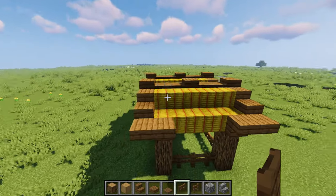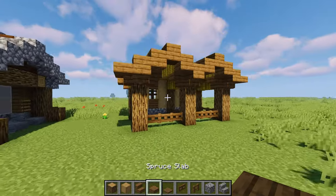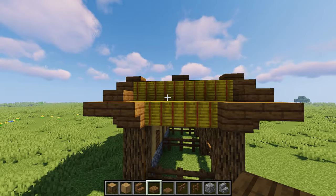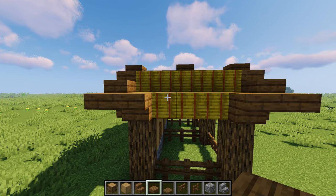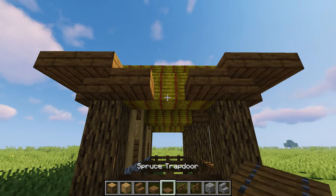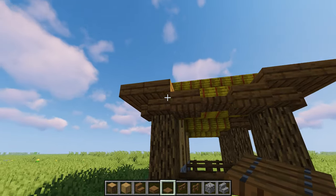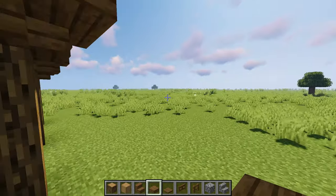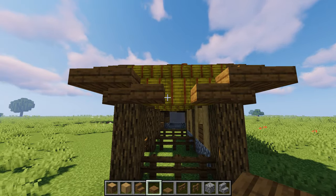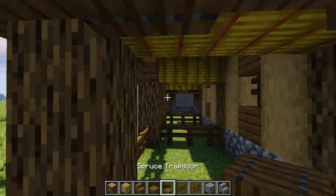Now we're going to wrap up the roof and continue on with the rest of the details, because this is pretty much the entire build just without the details. For these sides we want something simple to enclose it: two slabs like this, trapdoors underneath, and one trapdoor connecting the two, making a nice little enclosure for the hay. Mirror that on the other side — two slabs down, trapdoors underneath, and the one in the middle connected.